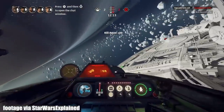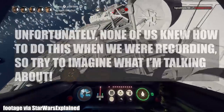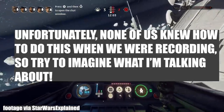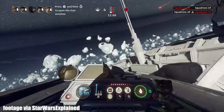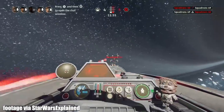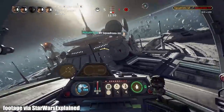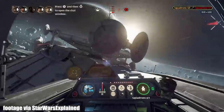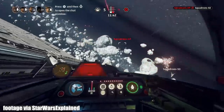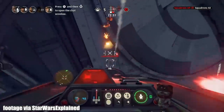My second pro tip also relates to a system within the ship, and that is target switching. Your ship's scanner is incredibly useful. Even the most basic and new players will use it to track enemy fighters, check an enemy's health, and find their direction and position. But there's so much more you can do. If you hold the target select button — which on Xbox controller is L — you can actually choose which targets you'll select. So if you hold it, you can choose to target only enemy starfighters, or only enemy AI starfighters, or human starfighters, or human starfighters on your team, or capital ship objectives, or whatever else.